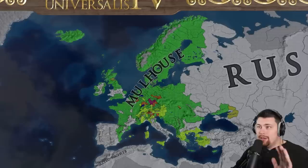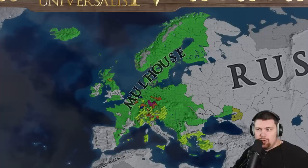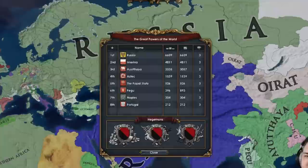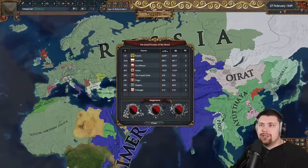I just want to take a second and admire this HRE map mode — most nations are gone or very small, and Russia controls quite a bit of land in the south. Aragon is a prince in the HRE, and so is Serbia. With the annexation of Mulhouse, Russia is well out in first place as the number one great power, followed about 2,000 development behind by Imerina, then Ayutthaya with over 3,000 development. Aztec is in the mix but not doing anything in the new world. Safe to say the power blocks are really melding together, and we're going to end up with the top one or two very soon.